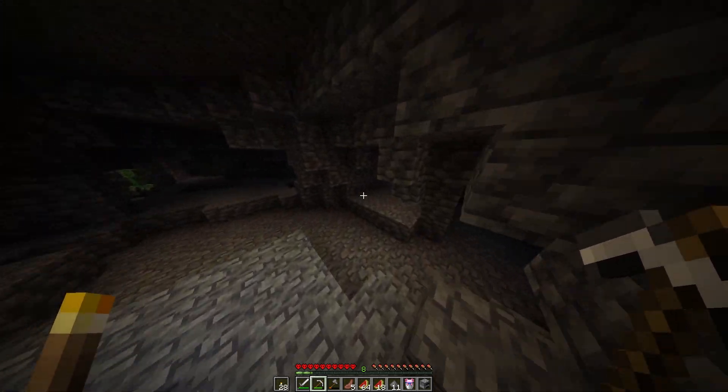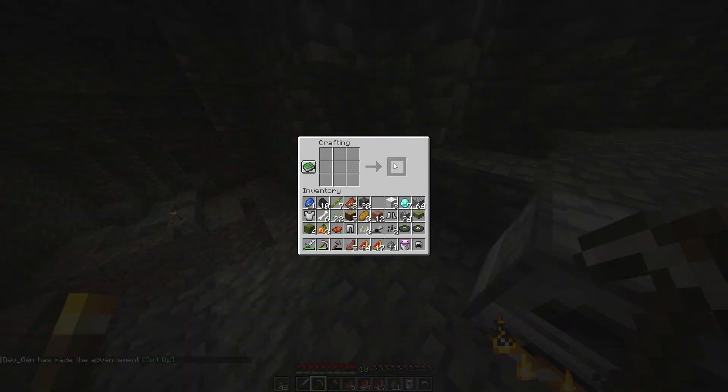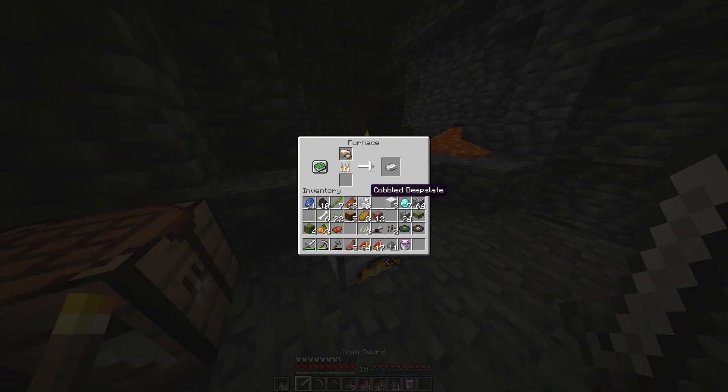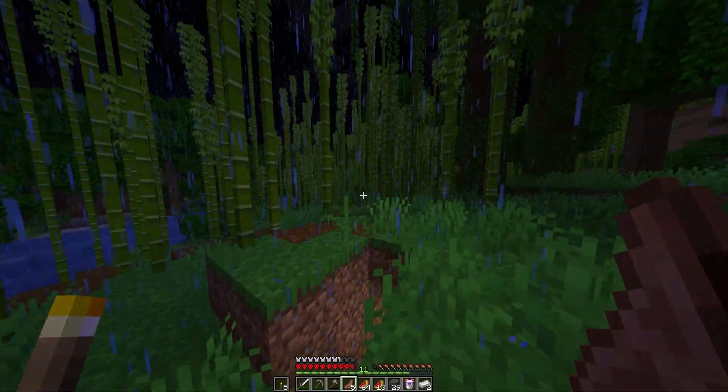Eventually I stumbled into the deep slate layer and found several materials like iron and gold, using them to make a full set of armor for protection. And oh yeah — I found nine diamonds in the process. I then dug back to the surface.